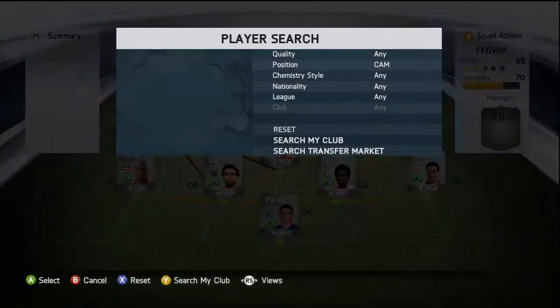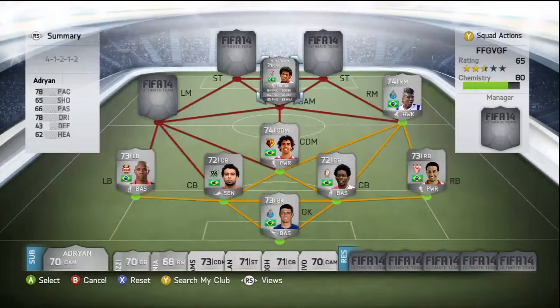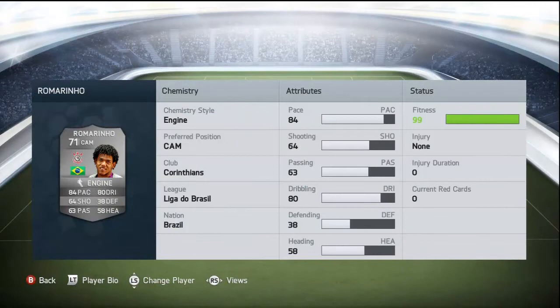Now we're moving on to the centre attacking mid position. We have got Romano, with 4-star weak foot and 3-star skills, bought for 1,500 coins. He's got 84 pace, 64 shooting, 63 passing, 80 dribbling, 38 defending, and 58 heading. He does dribble around a lot of players, gets on the ball a lot, and scores some quite good goals as well.